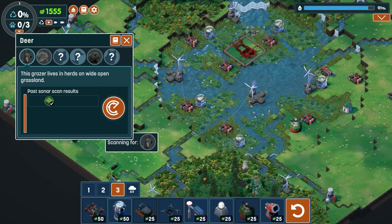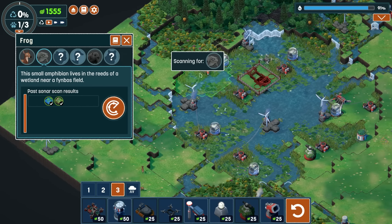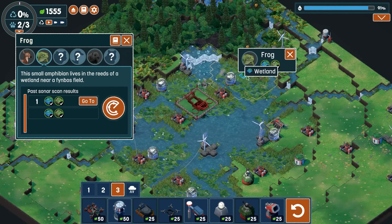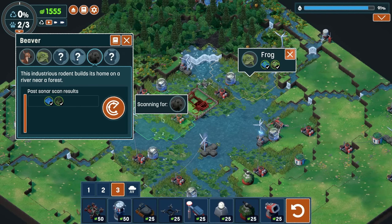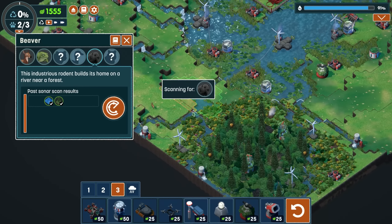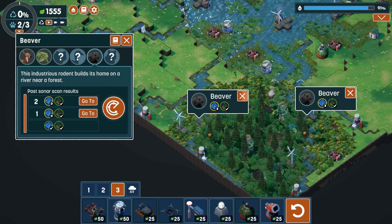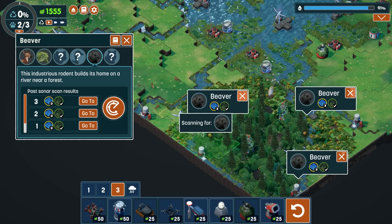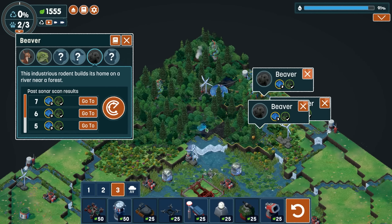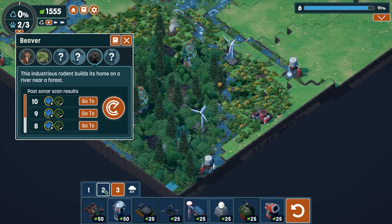That will fill in our map and get us a whole bunch of stuff — that was magnificent! We need more wetlands though, so we need to pop this fissure open because I need the rock in order to place the windmill. We need to place something here. We did it — we hit our wetlands target!